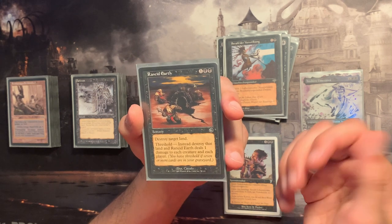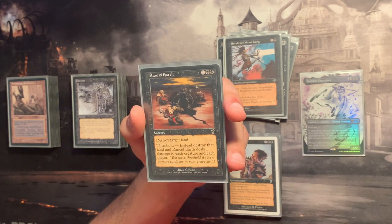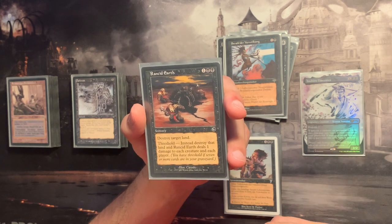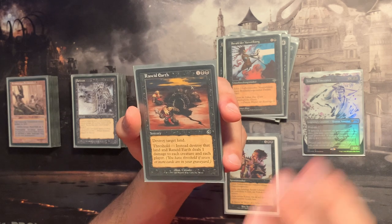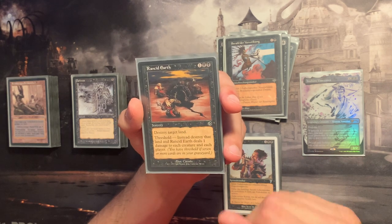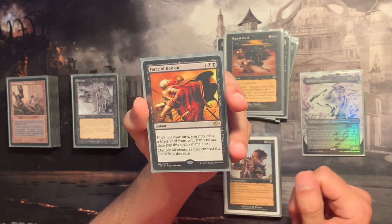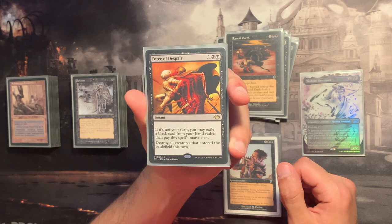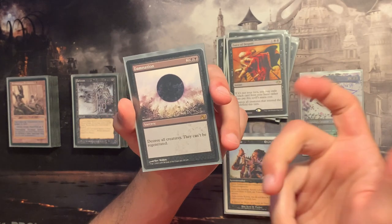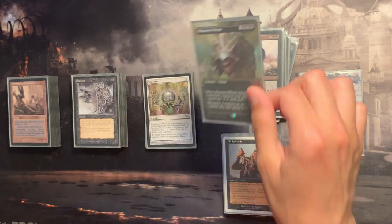Moving into the board wipe category: this one, once I have threshold — seven or more cards in my graveyard — deals one damage to each creature and each player. This clears out tokens, 1/1 mana dorks, etc., triggering Toshiro at least once so I may recast an instant from my graveyard. I can also destroy a land, like a Cradle or similar. Force of Despair can be cast without paying its mana cost and destroys all creatures that entered this turn. Damnation and Massacre Worm are also included to keep the board clear.